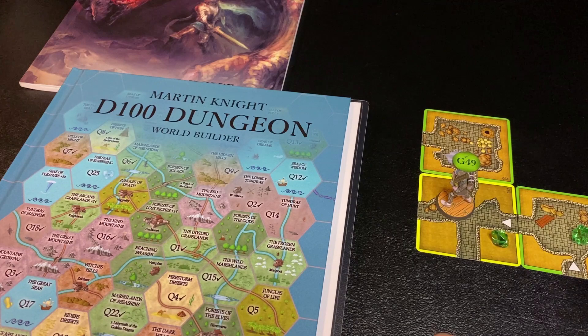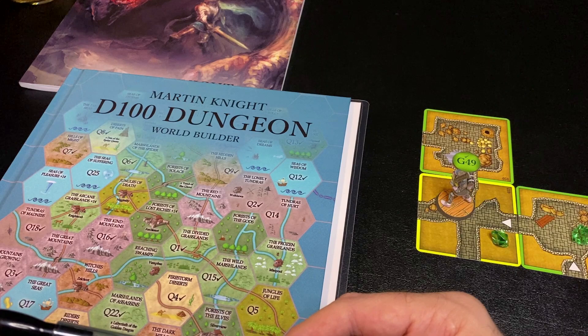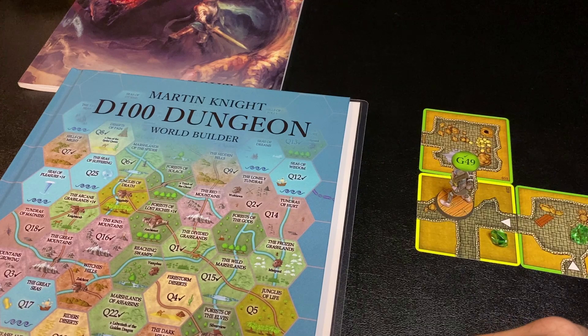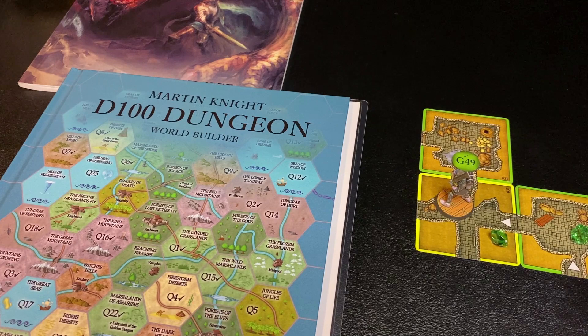Welcome back to the Dungeon Dive, Daniel here with continuing coverage of D100 Dungeon World Builder expansion. Today we're going to cover a couple things: details on generating a quest, since I've seen questions pop up about determining certain things, and then we're going down into the dungeon to do a few turns of a quest I'm currently on. This is not a how-to-play video, so I do make a ton of rules mistakes, especially on camera.